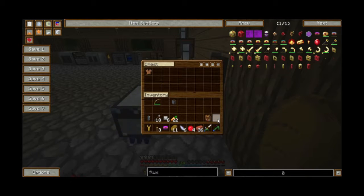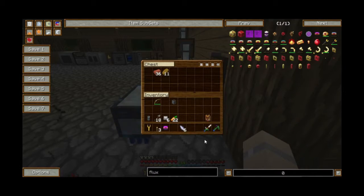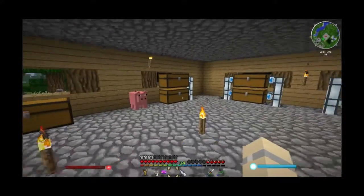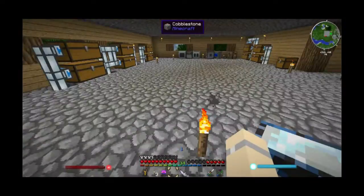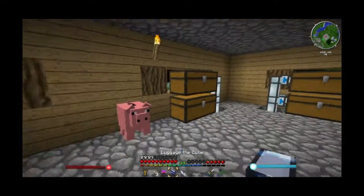I don't have that plugin so I can't lock the chest. How large are we gonna expand the smeltery? Until we're out of cobblestone — although that'll never happen.